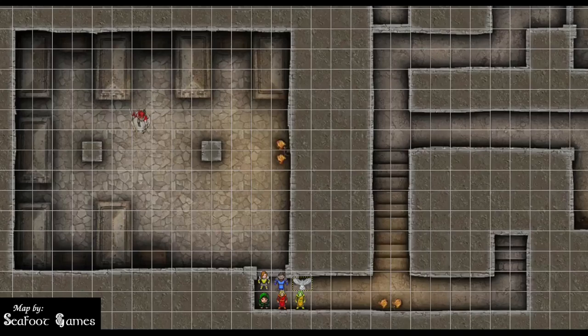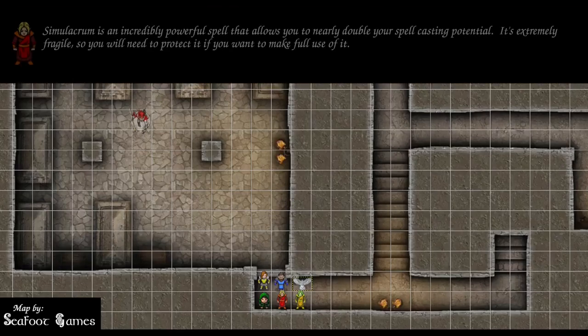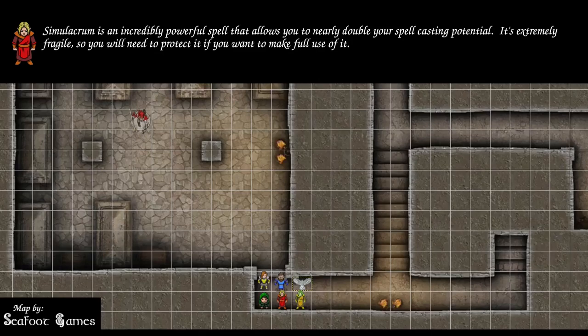The adventurers have made their way into a spooky vampire castle. They're going to start at the bottom and work their way up through the levels, slaying vampires and other undead as they go. Anyone have any spells they want to pre-cast? Pre-cast Simulacrum. I'll put the Cloak of Protection on the Simulacrum. Water Breathing, Mage Armor on me and the Simulacrum.